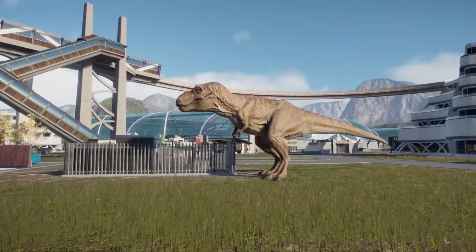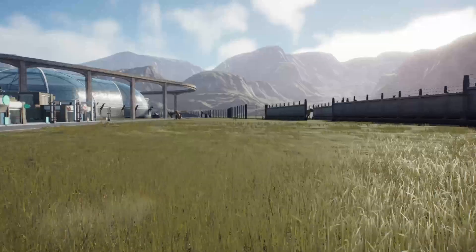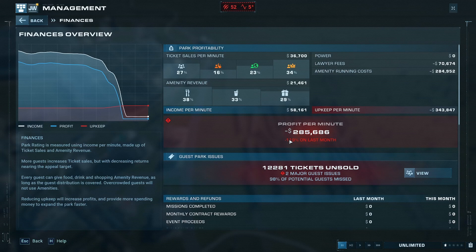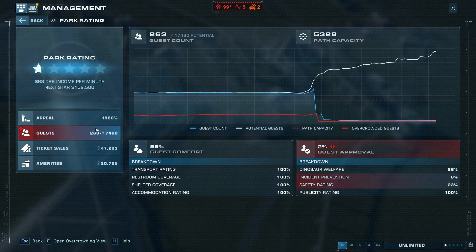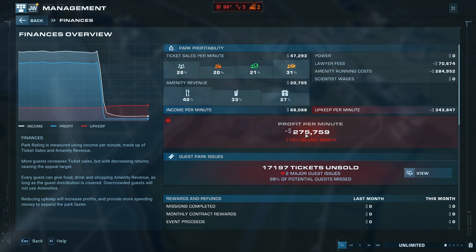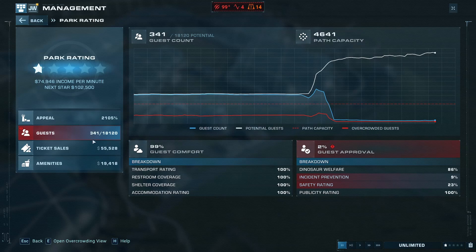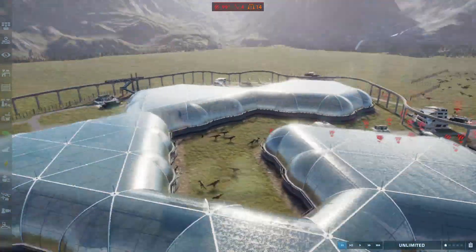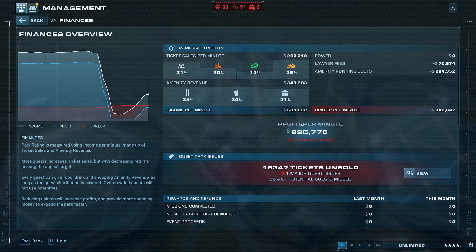It's time to see the damage done to the park by all of these tsunamis and see which real-life engineering method was the most effective. For the seawalls defense: three-quarters of a star, 8% safety, 23% incident prevention, minus $285,000 profit, $70,000 lawyer fees, 52 dinosaur threats. Kill-it-at-sea: three-quarters of a star, 263 guests, 8%/23%, minus $275,000, $70,000, 99 dinosaur threats. Floating shelters: three-quarters of a star, 341 guests, 9%/23%, minus $268,000, $70,000, 99 threats. Tsunami gun: four and a third stars, 2,578 guests, 23%, $295,000, $70,000 lawyer fees, 80 dinosaur threats.